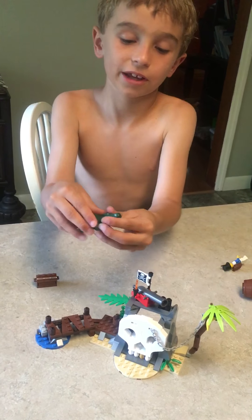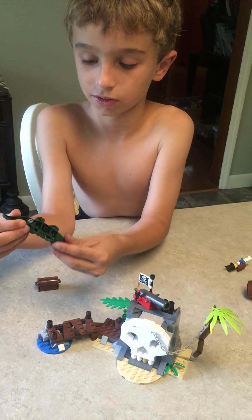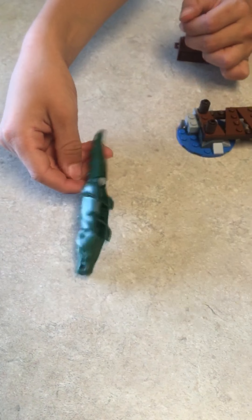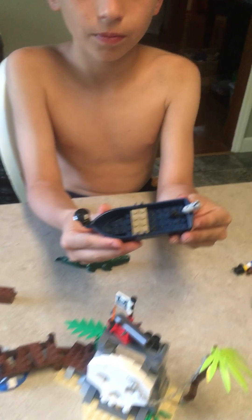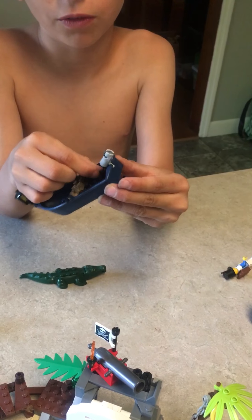And here's the alligator — it comes with it, opens up and down. Just giving it away, and it's supposed to be studs down there. Okay, let's move on to the rowboats — is it a rowboat? Oh, this cane shoots these little things.